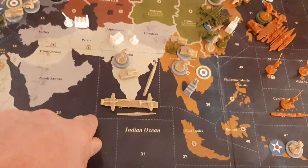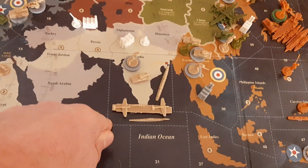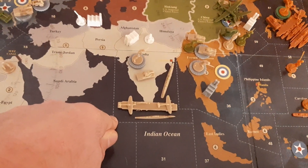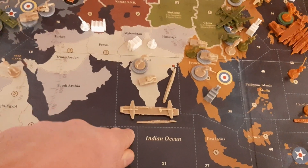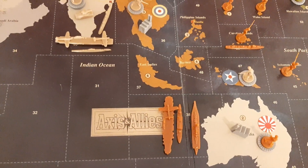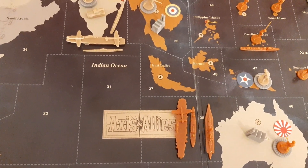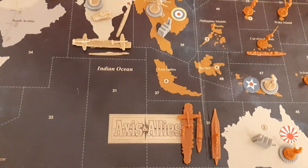The British bought an aircraft carrier. They landed two fighters on it that were already in India, which is allowed in this version of the game. They also bought a submarine and a destroyer. Now obviously the Japanese can attack them with this fleet, which they probably will, but that will annihilate both of the fleets if they do.